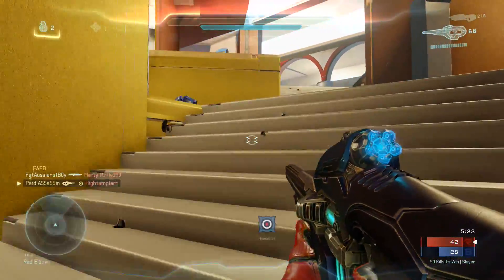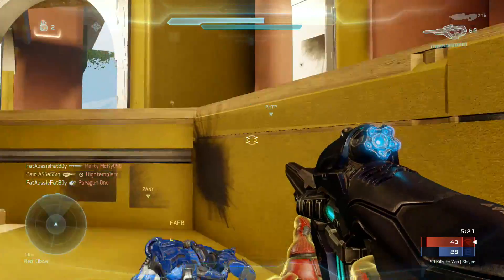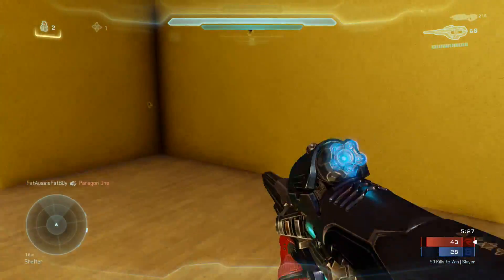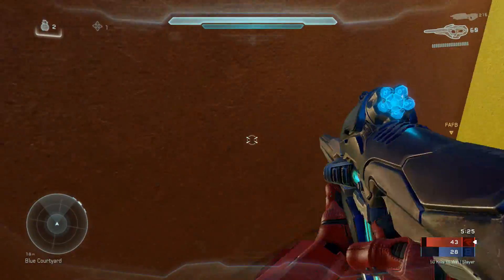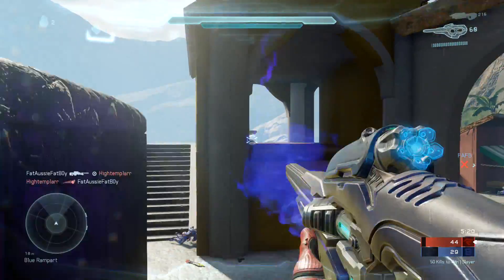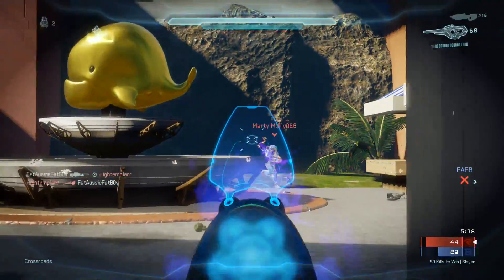The route I'm showing in the gameplay is basically a wraparound from blue spawn, which is at the bottom of the map, and it wraps around the rest of the map onto red spawn, which is at a more elevated place. That's actually something kind of unique about the map — it's continually going uphill.